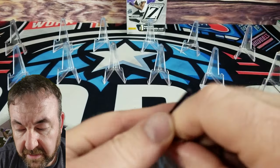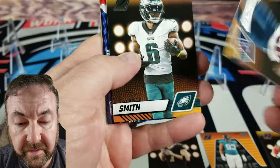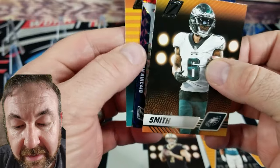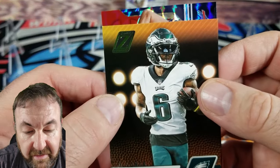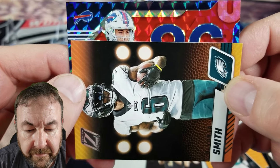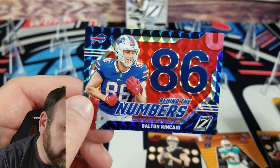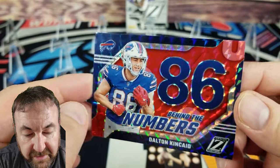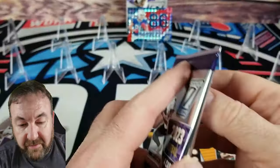I wonder if the thick stock cards will be in here too, because some of the inserts in the other box were thick stock. Something special on the back — Devin Singletary with a rookie card on the back, and Devante Smith. Then we've got a Bills card — that's Dalton Kincaid — behind the numbers on a mosaic prism. That card looks hot, that is a very very good looking football card right there!